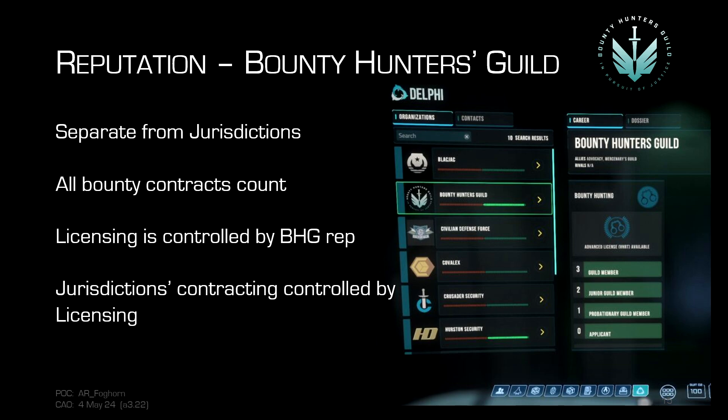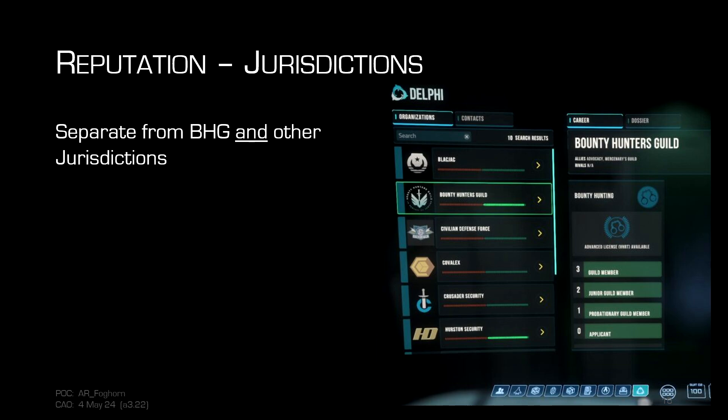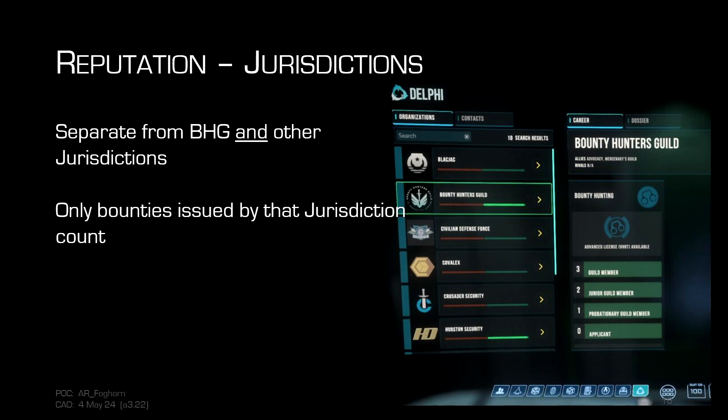For example, if all you have is a VLRT license and you go to Crusader, you'll only see VLRT bounties there. If you fly over to ArcCorp, you'll only see VLRT-level bounties there as well, because it's the bounty hunters guild licensing that controls what's offered. However, within individual jurisdictions your reputation is separate — doing bounties in Crusader will give you bounty hunting rep with Crusader and with the guild, but ArcCorp won't care about rep you've earned in Crusader.